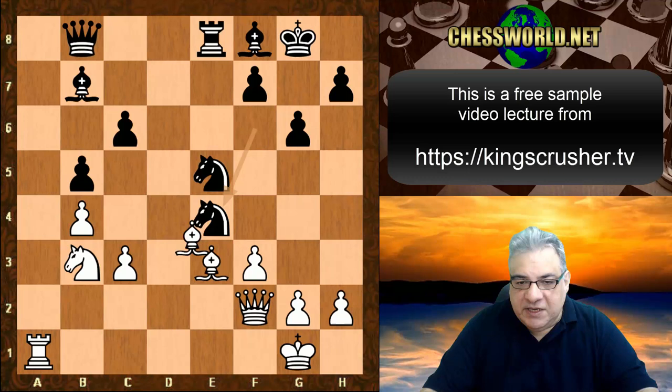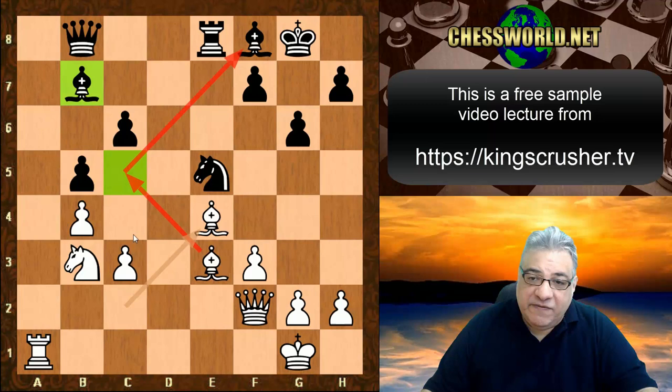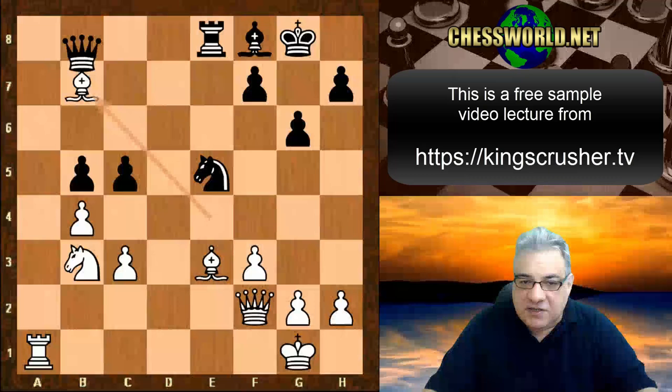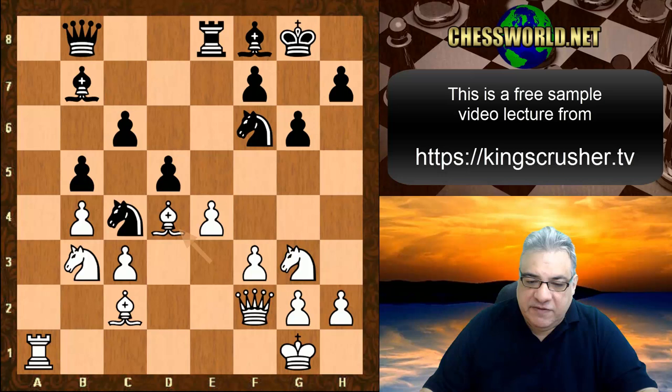Knight takes e4, Bishop takes e4 — that bishop still looks miserable on b7, really miserable. c5 is so well gripped, and there's even a battery poised to strategically exchange off the guardian bishop, leaving a gigantic knight outpost on c5. So say black plays c5 to try and avoid such a plan — Bishop takes, Queen takes, Knight takes c5 — big advantage.